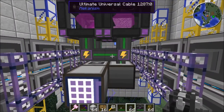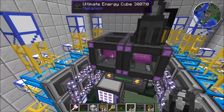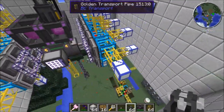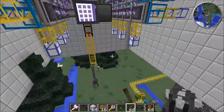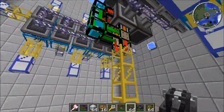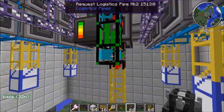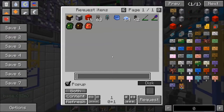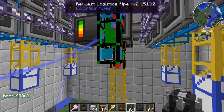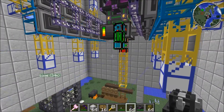I've got some Mekanism universal cable here and a Mekanism energy cube set up. The logistics pipes are attached to the bottom here, so I can have automatic storage and retrieval. Here is the requester pipe, and I could even create a remote orderer to order items remotely from wherever I'm at.